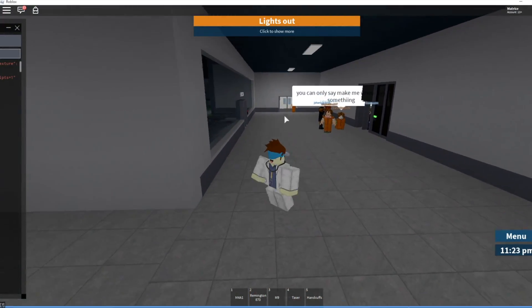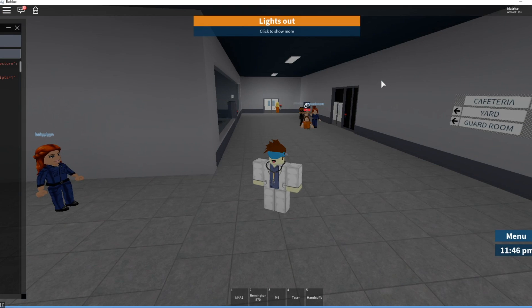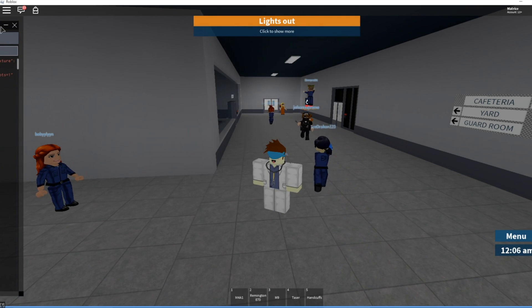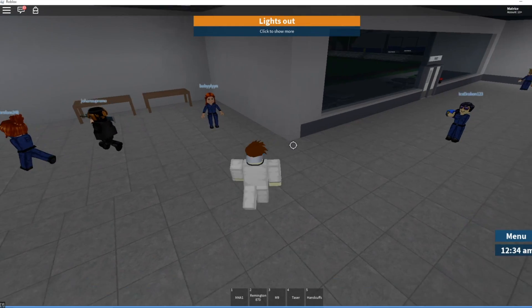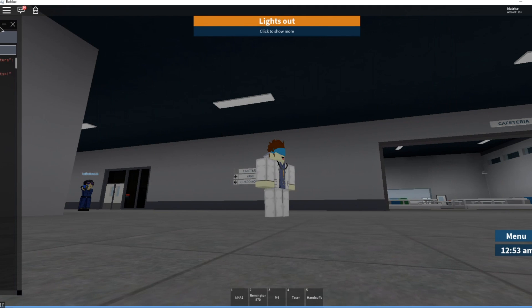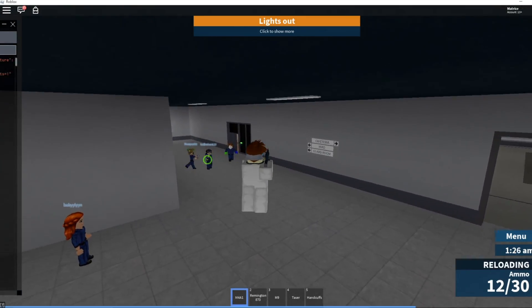Let me demonstrate this again real quick. This needs to be on — if it opens up, left-click and move it all the way to the left side of your screen. It has to be on the left side. These options need to show, and then you'll be able to move your mouse freely on your screen.